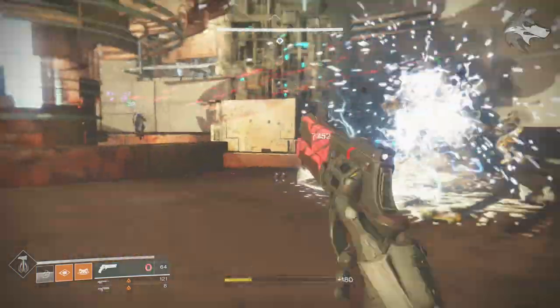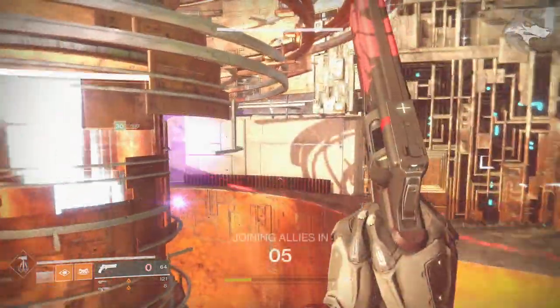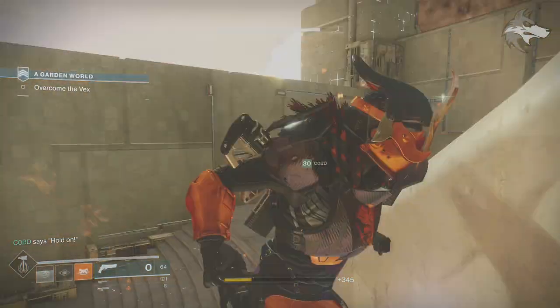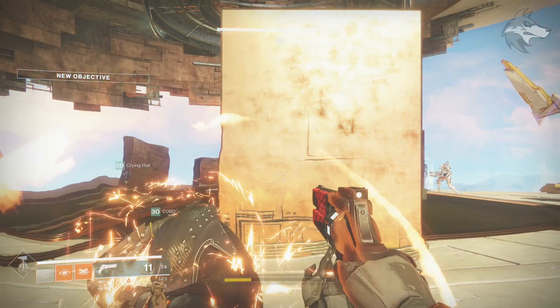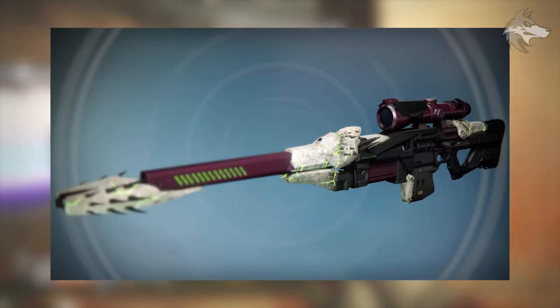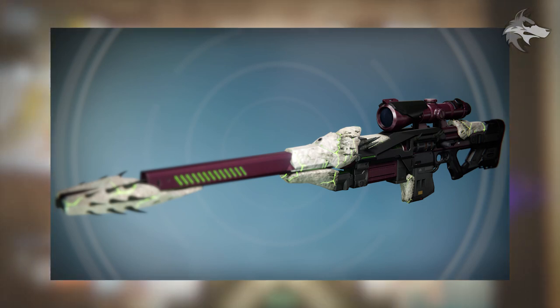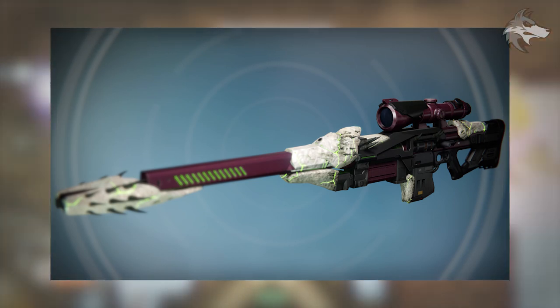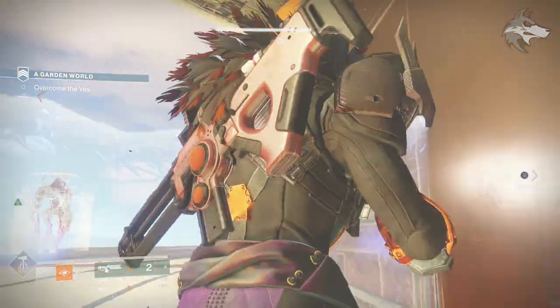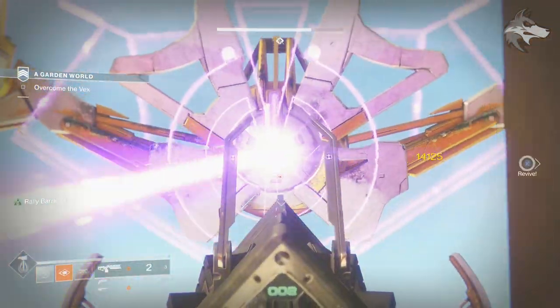Next Tuesday is going to be very busy: one hour before reset is when Bungie will do their year two reveal stream, then we have the reset itself bringing the faction rally. On top of this, Nascent Dawn 5/5 will drop and potentially a new Nightfall with new rewards. We also have the Black Spindle, which is time-gated and locked in the game — the quest has been updated, added into the game, and looks ready to go. It's anybody's guess as to when it'll drop.